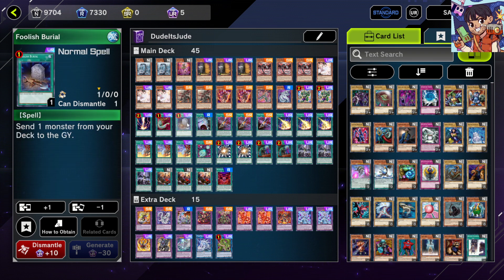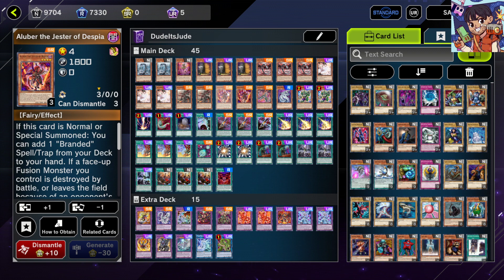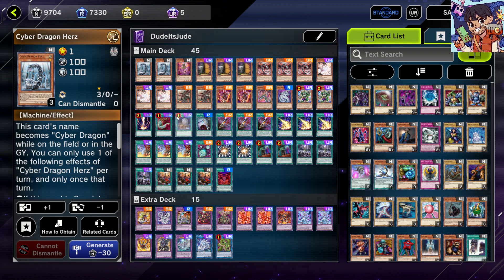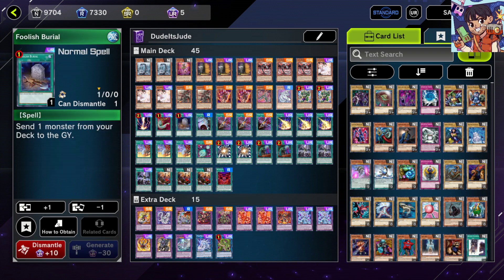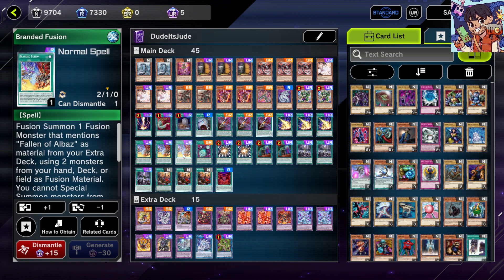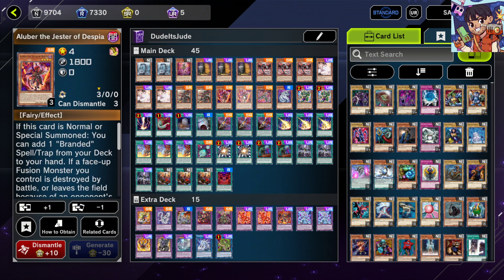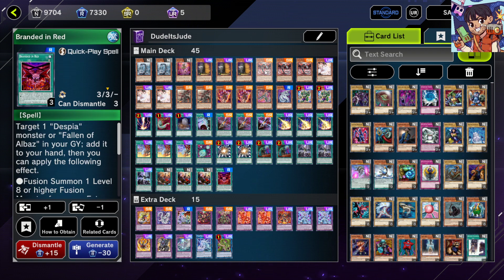Foolish Burial is used for either Despian Tragedy or Herz — mill Tragedy to get Aluber, mill Herz to get OG Cyber Dragon. Two Called by the Grave for anti-hand trap tech. Three Branded Fusion — run as many as you can. Three Branded Opening, soon to be two, which lets you search Branded Fusion off of Aluber or Branded in Red and allows you to normal summon Cyber Dragon in the same turn.